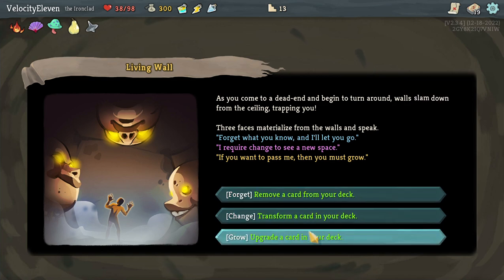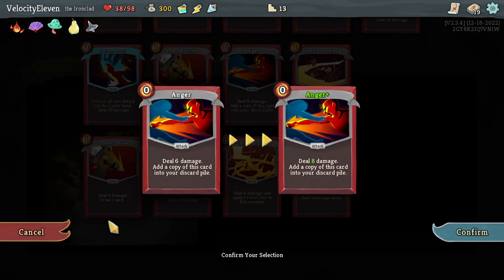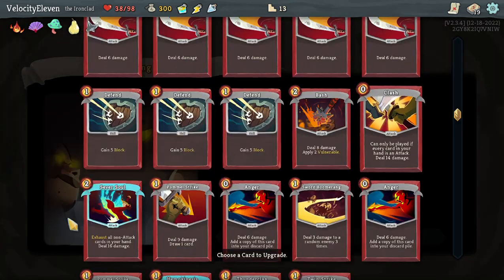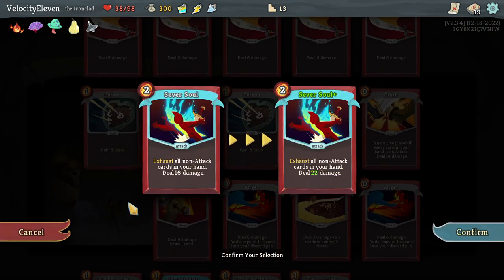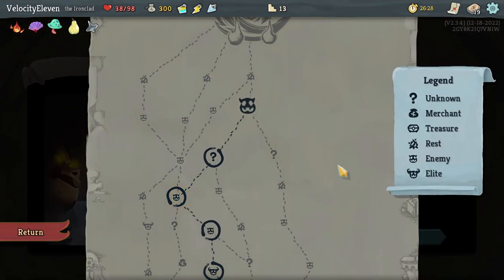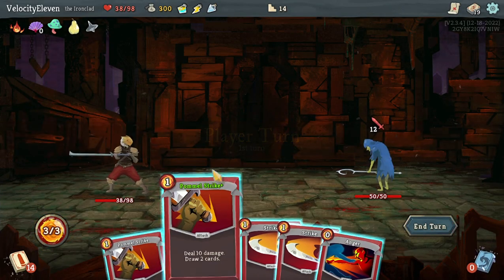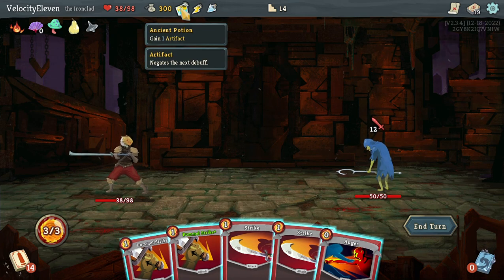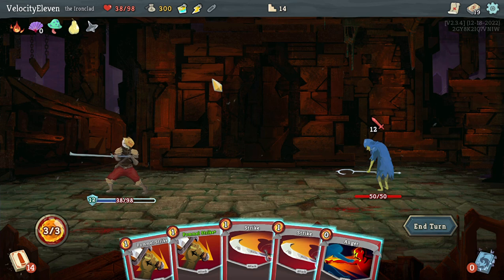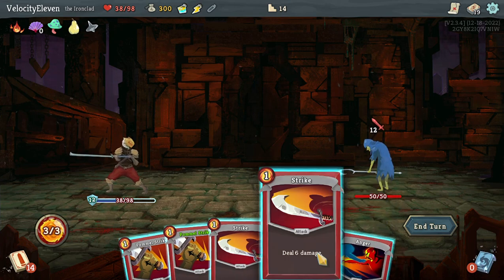Transform, upgrade or remove - what would happen if I upgrade Anger? Anger Plus. Let's get Pommel Strike Plus instead. Now I need to remember to use some of my things. Gain one artifact - negates the next debuff, gain 12 block. Let's just use that because I need to remember to use my items - potions, not items.